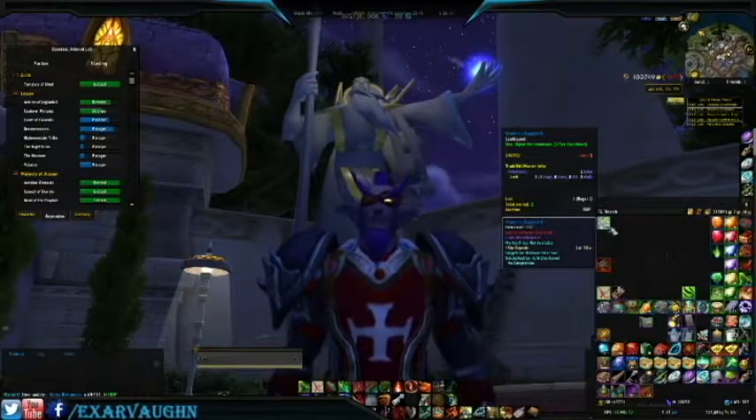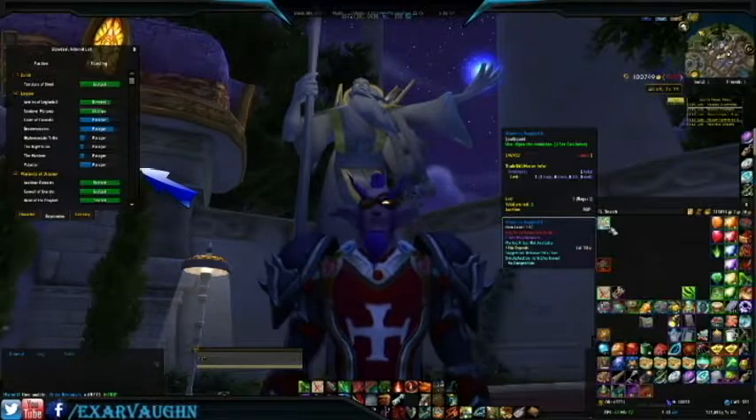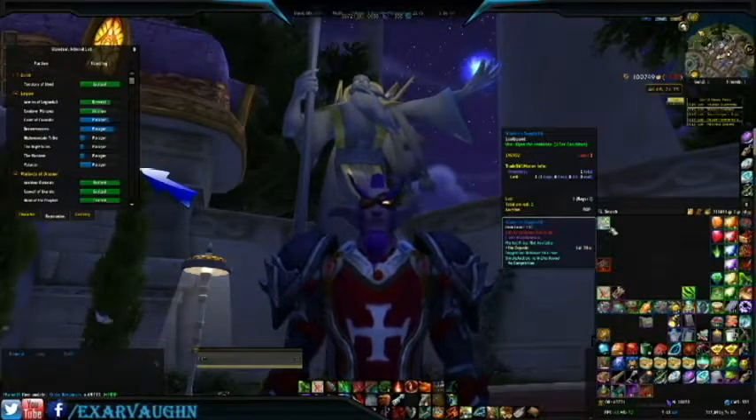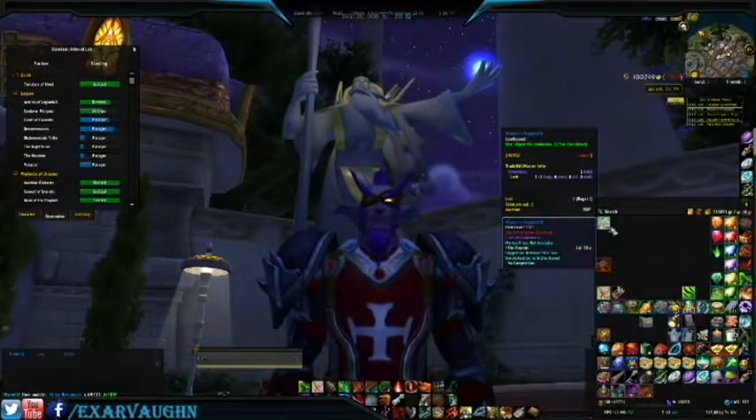For those of you just joining us in the video, the Paragon Chests are rewards for earning an additional 10,000 reputation beyond Exalted. There are no limits to how many you can obtain, so every time you reach an additional 10,000 beyond Exalted, you will receive a Paragon Reward Chest for that faction.